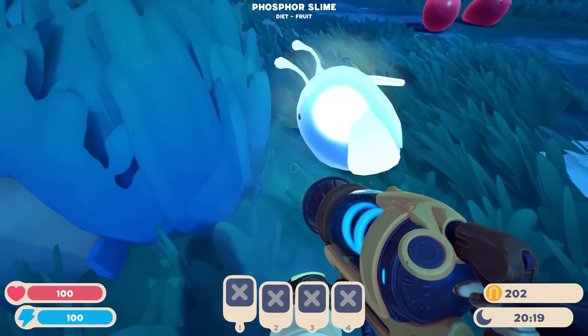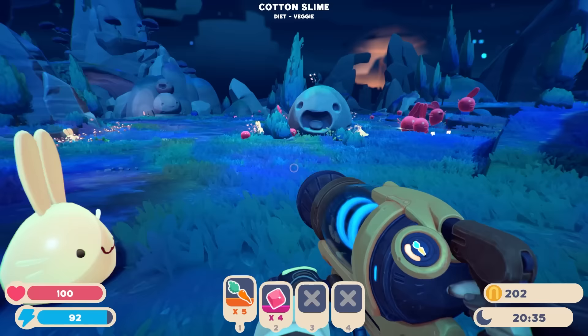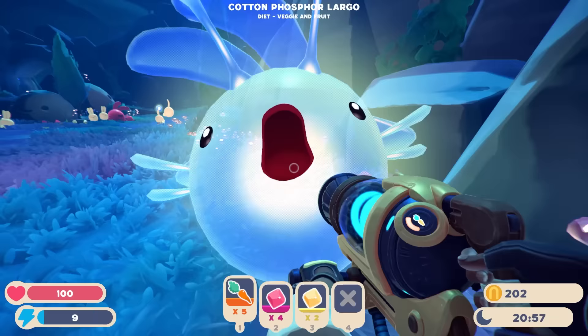Yes, the phosphorous slimes! I love them. Give me these — I'll take all the free money I can get. They look so cool at night — it's gorgeous. It's gonna be beautiful and gorgeous at the same time. Give me all the free food. A cotton phosphor Largo — look at him!